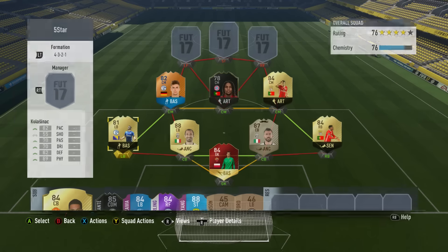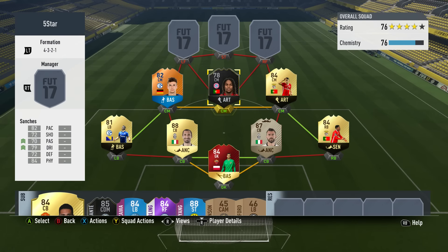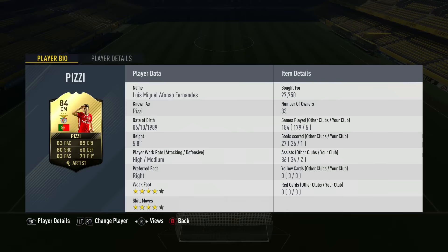Moving onto the midfield trio, starting with the right centre midfielder — a player I've noticed in FIFA 17 — and that is Pizzi. I'm not sure how you say his name. He cost me 27,750 coins, 5 games, 1 goal, 2 assists from centre midfield. 4-star skill moves, 4-star weak foot, 83 pace and passing, 80 shooting, 85 dribbling, 60 defending and 71 physical. I really hope he gets a TOTS card again, just like Semedo — a very good, pretty cheap card.